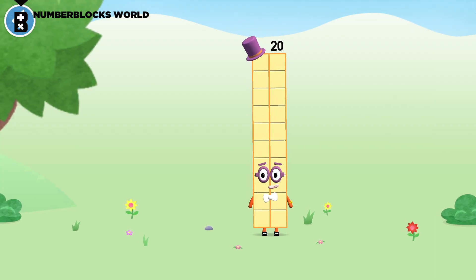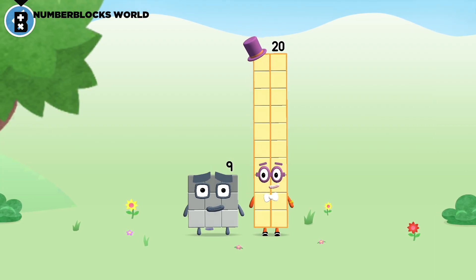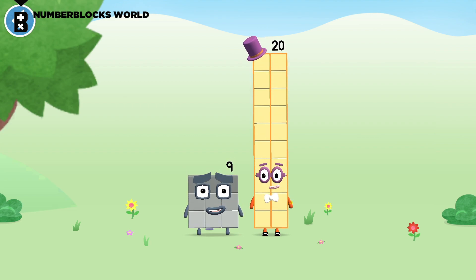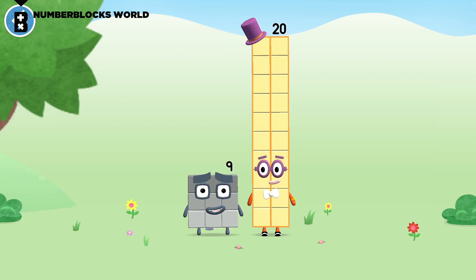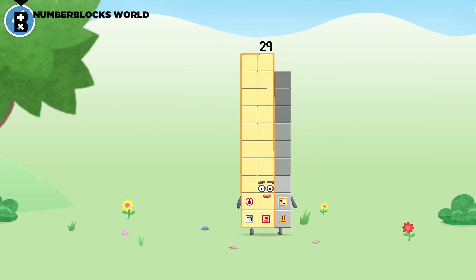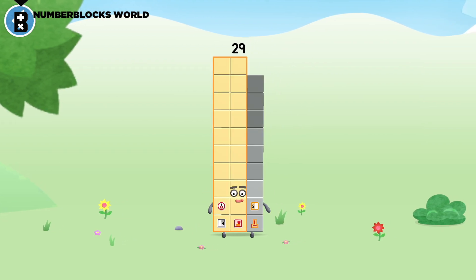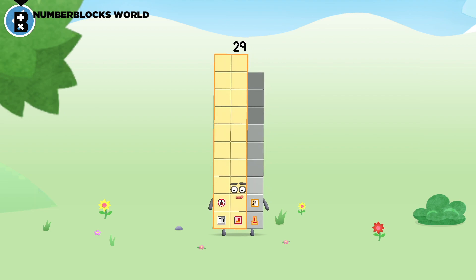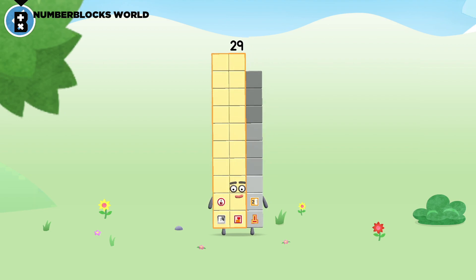You're about to meet number block 29. Can you add 9 to 20 and make number block 29? Drag number block 9 onto number block. Spot on! This is number block 29. This number block is made up of 29 blocks.